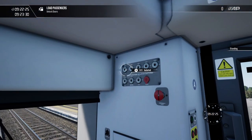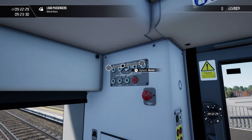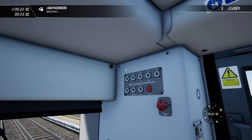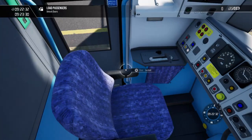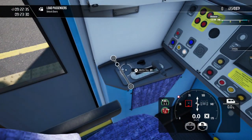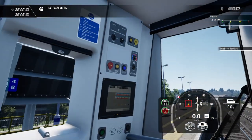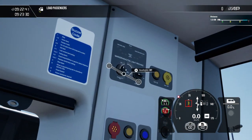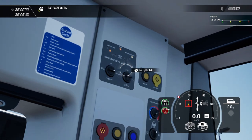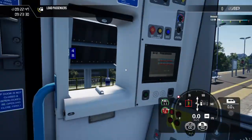So we're just going to set up our safety systems: automatic warning system, driver safety device and our vigilance. DRA is automatically in — that's what I like about this loco, it's automatically in. Set the master key up, reverse into neutral, doors open on the left-hand side. I'm going to set the headlights to day running and taillights to off, because we don't want them on auto — it'll just ruin a lot of things.